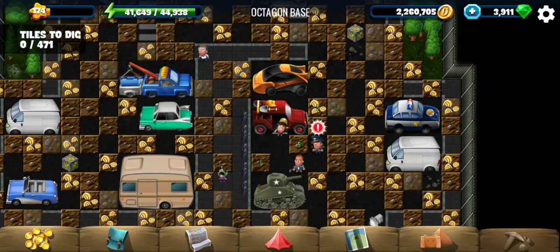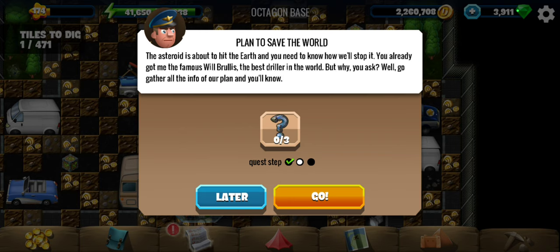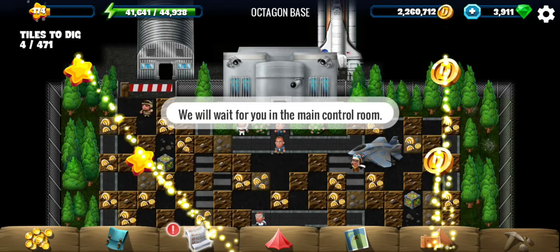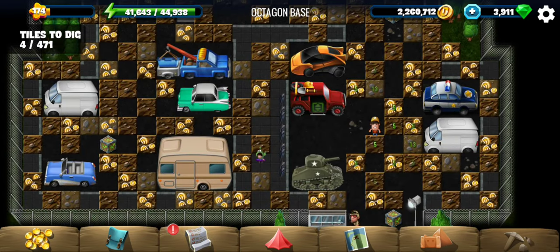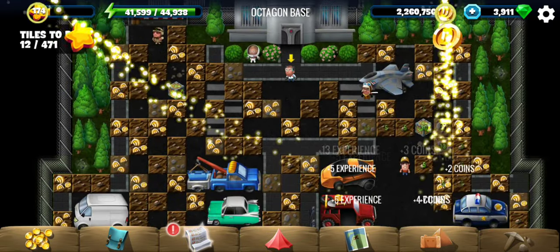Hey all, welcome to Octagon Base, the second location of the Domesday story. Poorly has agreed to join our team and now we are at Octagon Base to possibly start the mission. The goal is to gather info on the plan — that seems to be the main control room, but we may have to gather plans outside. Go ahead and talk to the person with Alvaro.